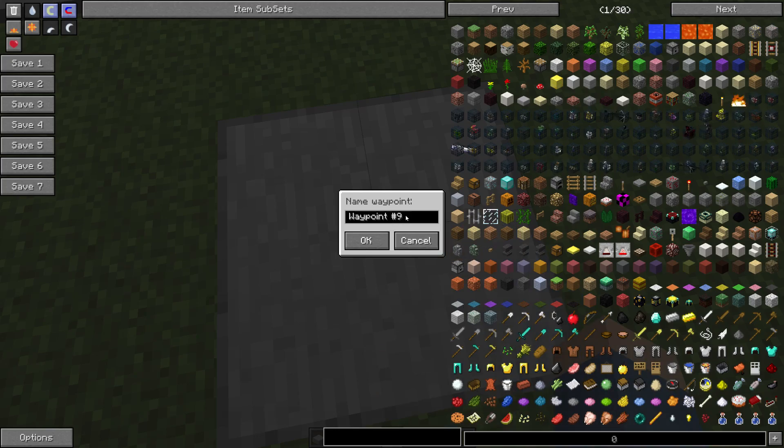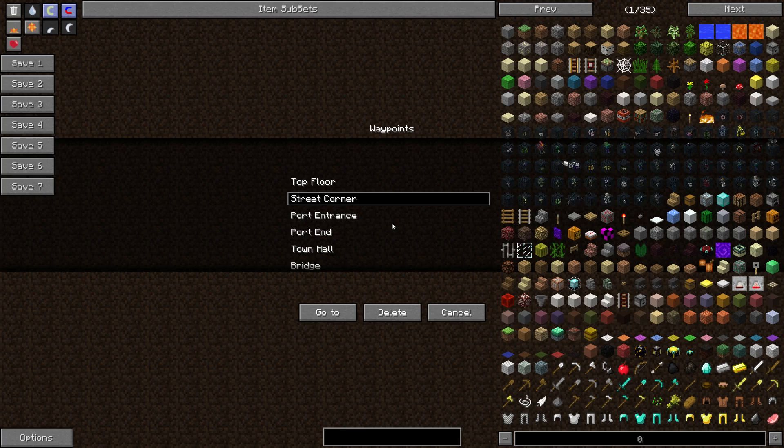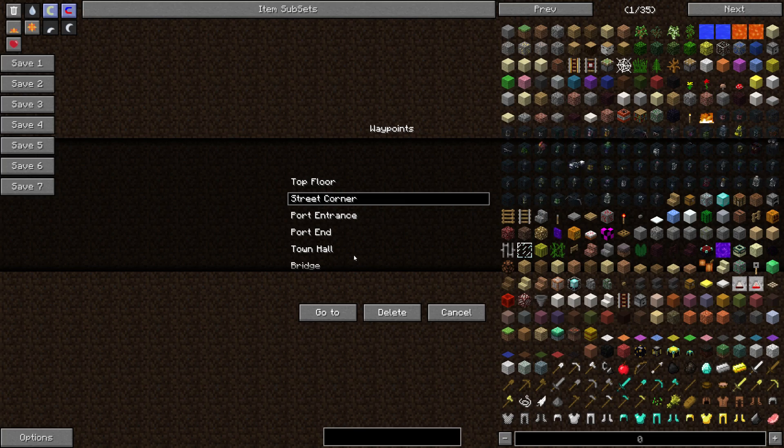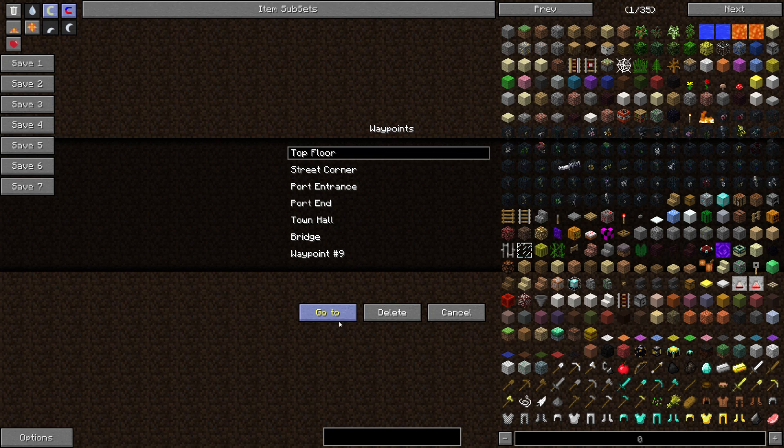All you do is right-click on it and you will get this Waypoint. We can name it — I'm just going to call it Waypoint 9. And then we have this one over here, which is actually the Street Corner Waypoint. All you have to do is right-click on it and select a Waypoint from the waypoints that I've already made in the past. Let's go to Top Floor and click Go To.